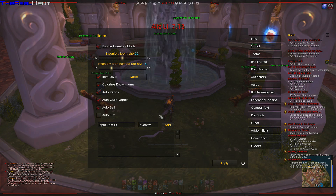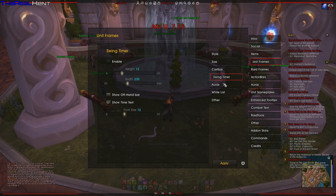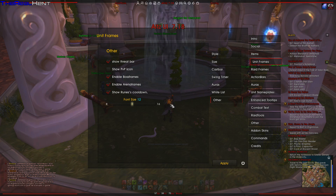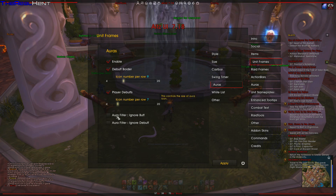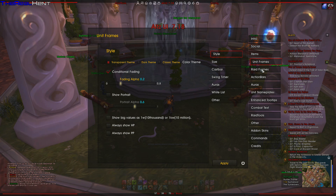Items — also prepare, also buy, we can add items and all that. Unit frames — size, castbars, swing timers, awards, whitelist and others. You guys can pause if I go a little bit too fast and see what it says in here.